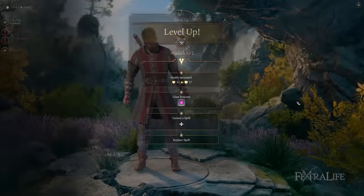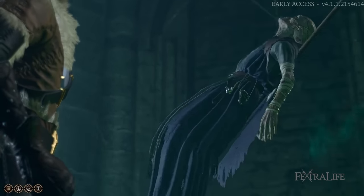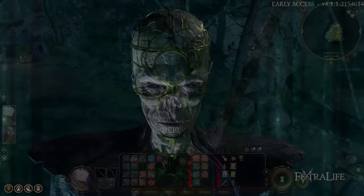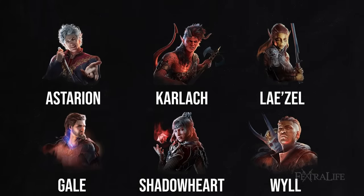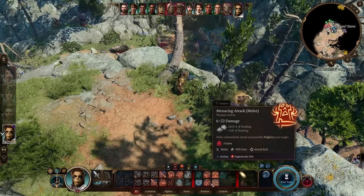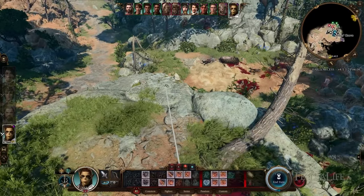One thing I suggest doing with your companions, no matter which ones you bring, is to respec them to better optimize their ability scores and skill points. Not very far into the game — probably in the first hour or two — you'll run into an NPC named Withers who goes to your camp. Once you've done that, you can respec anyone in your party, including yourself. I highly suggest doing this once you know your companions are set, so you can optimize them collectively rather than changing one at a time and wasting gold.